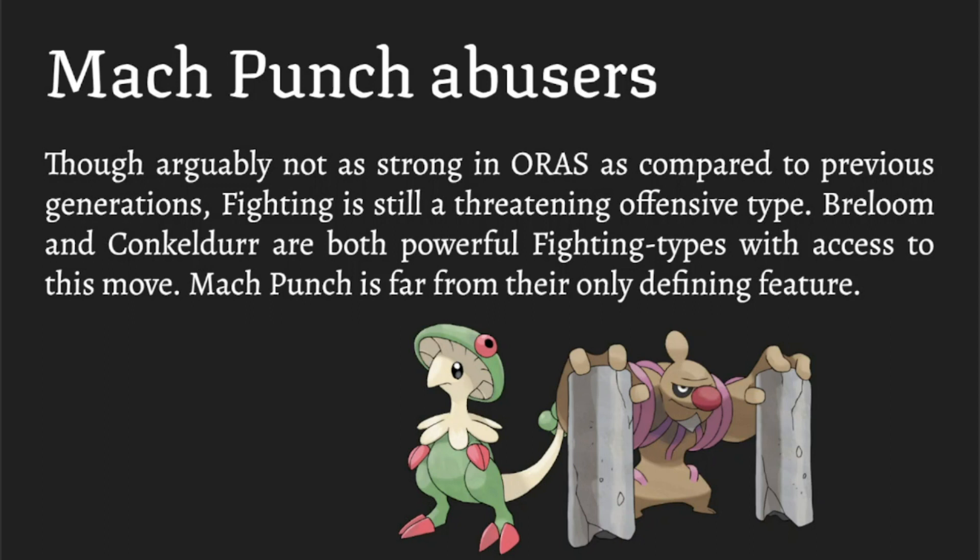For Conkeldurr, you don't see it as much but it's still a great user of Assault Vest — it has naturally good HP, great 140 base Attack, and good movepool. With Assault Vest you patch up that special defense weakness, and it also has Drain Punch for recovery. So you have some form of recovery as a supplement to these Pokemon.